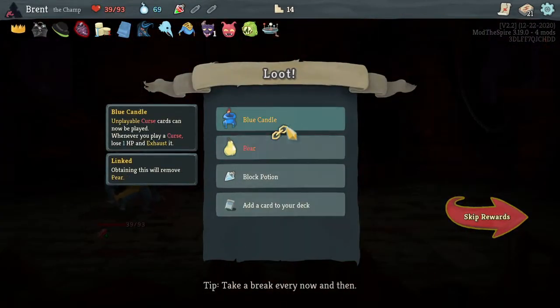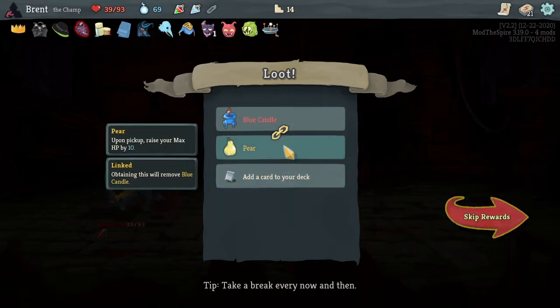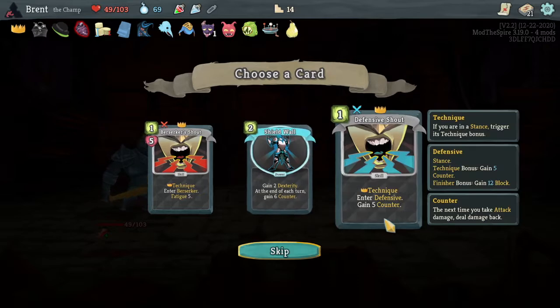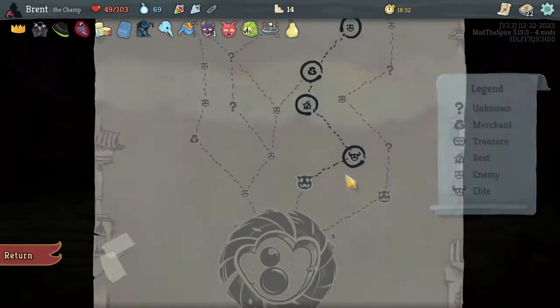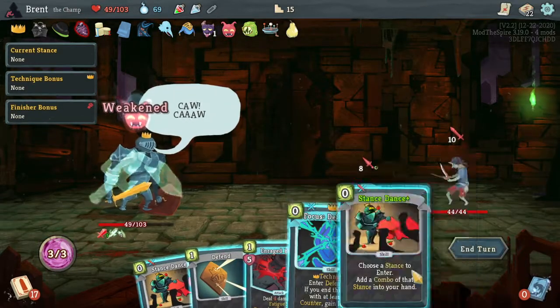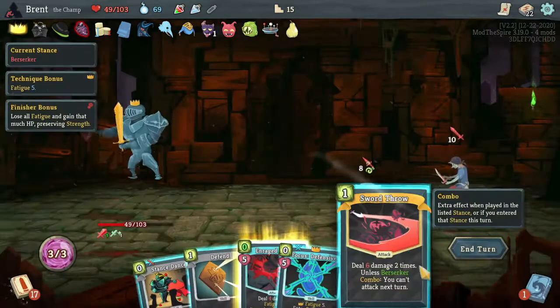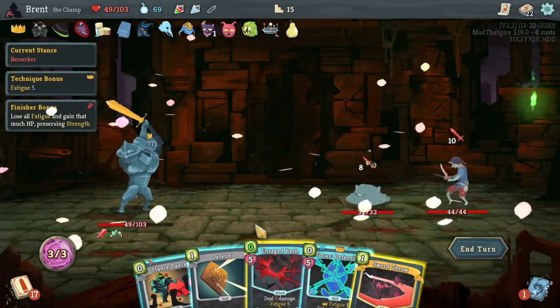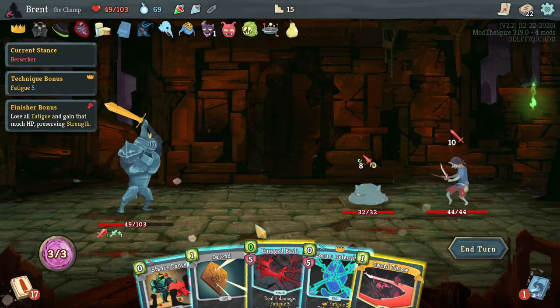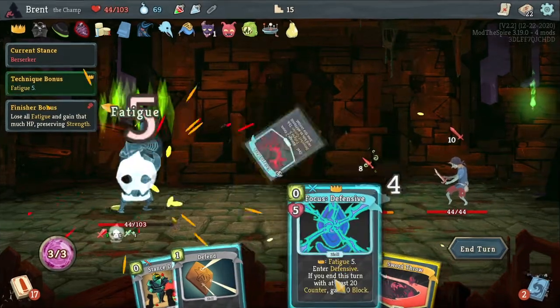Blue candle or pear - blue candle's really good, but pear's just more max HP which will make us feel safer. And then berserk shout or defensive shout - berserk shout's fine. I feel like this is more berserk deck than with defensive aspects. Since they made it two different... there's only two stances now, which makes it a little easier just to play both of them without as much downside.